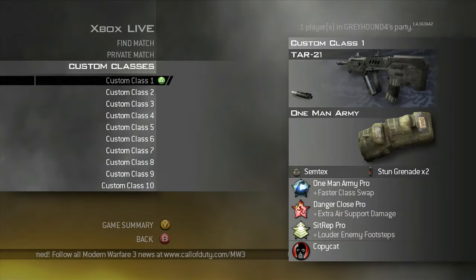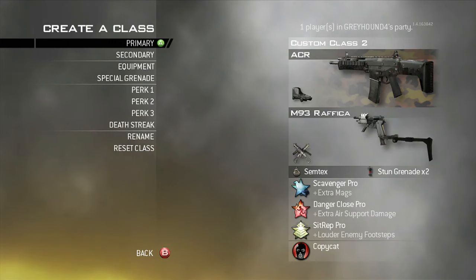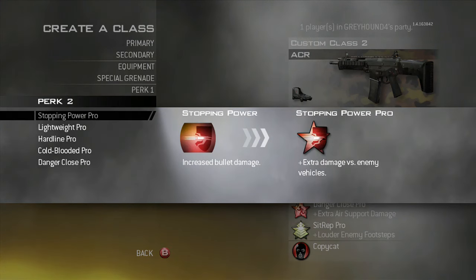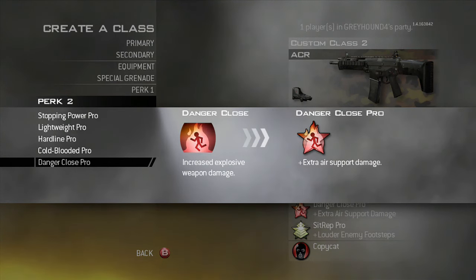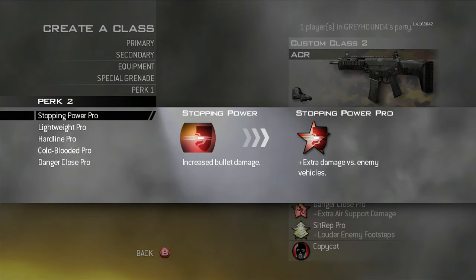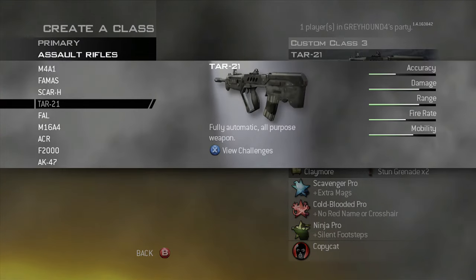Usually it's just a normal assault class, just AC-130. You could also go Suppressor, but here for the perks I actually have Danger Close on — that was me messing around, but it works. So if you feel like you don't need Stopping Power, go Danger Close, or you could also go Cold-Blooded. But it doesn't have a Suppressor, so I would normally, if you were going for a nuke, go Stopping Power there.